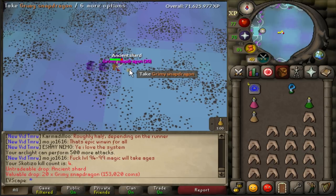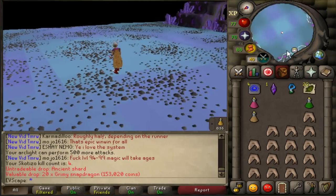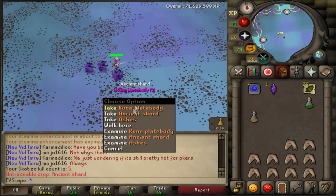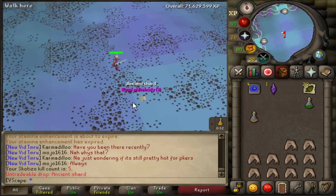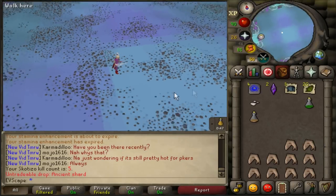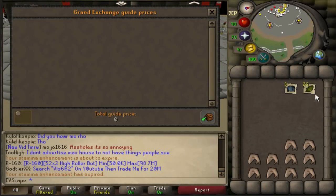Skotizo drops: grimy snapdragons, ancient shards, rune platebodies. Taking even the ashes. Including the two dark totem kills, we add an extra 268k to the loot total.